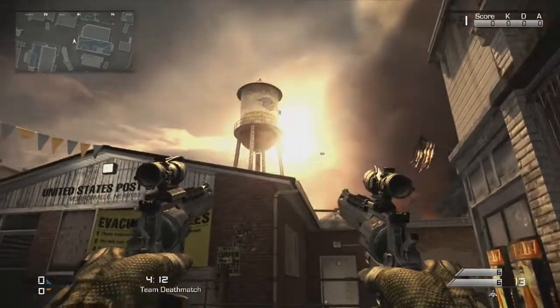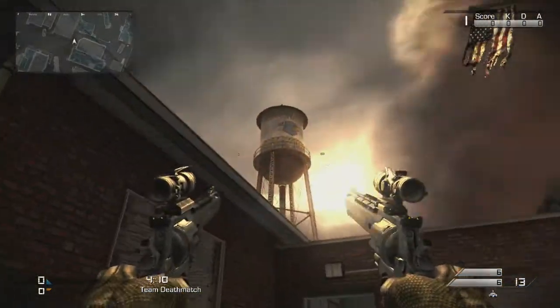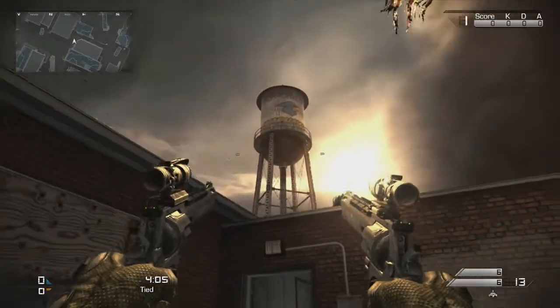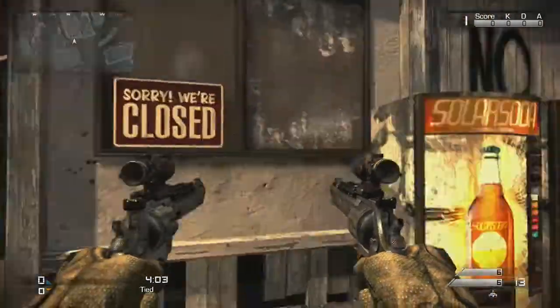So if you come over here to this water tower, you can't actually see it from here, but there is a gnome up there. It's not visible from here, but it's along the railing up there.